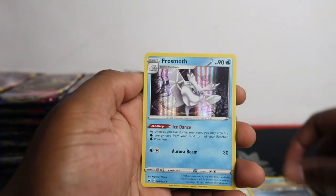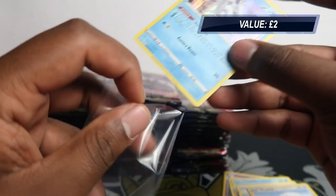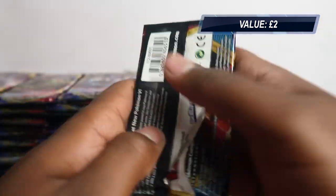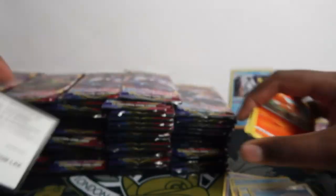Krabby, Grookey, Wooloo, Hent — straight away with a Frostmoth. So that's a nice opening for the first pack. People say last pack magic, I always say first pack magic — sometimes you can get rainbow rares first pack, you can get some crazy stuff.